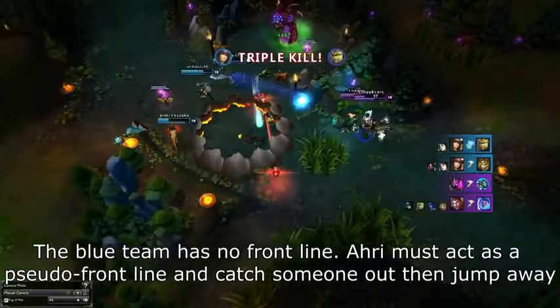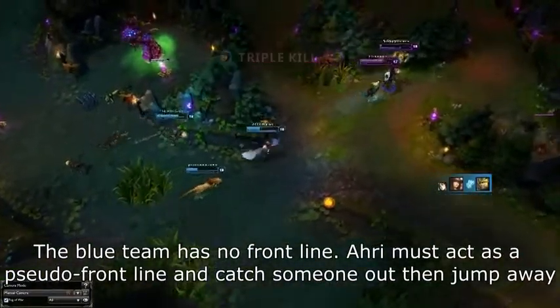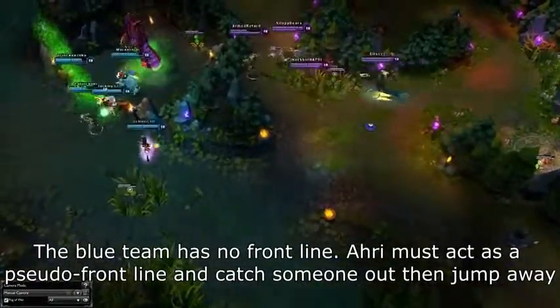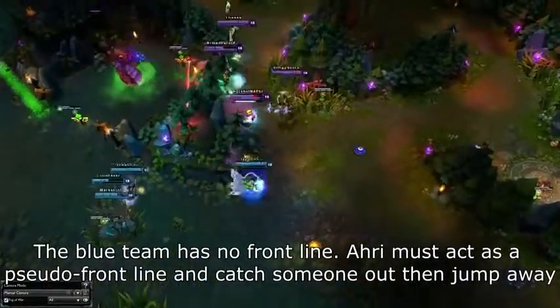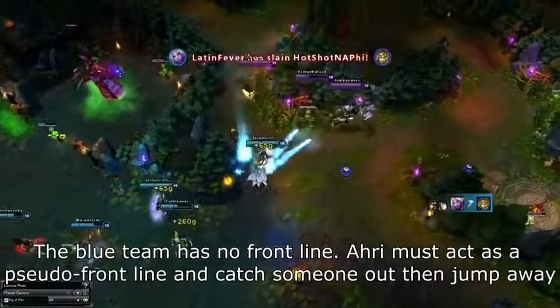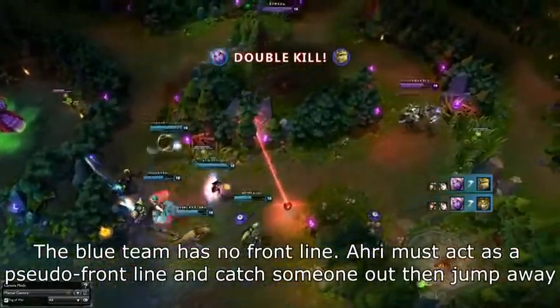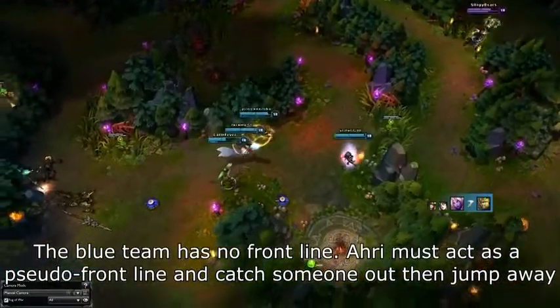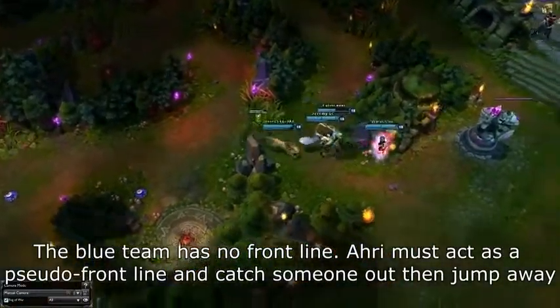Positioning in teamfights is actually fairly simple — it's just a lot harder than it sounds. Have your front line go in and start the fight, while your mid line stays in between your front and back line, while your back line of course stays in the back. It's definitely not as simple as it sounds, but a solid initiation from a front line player will set up that position needed, because the back line can safely stay in the back while the mid line moves into position. Always be aware of which line you are a part of so that you can position properly and perform your role adequately.